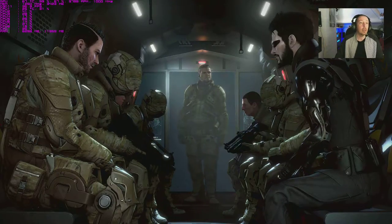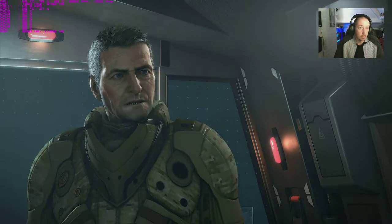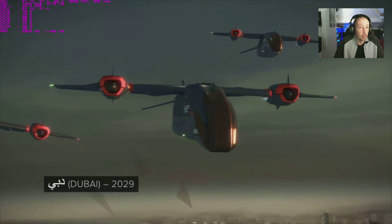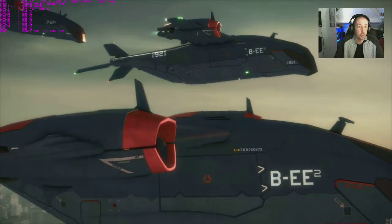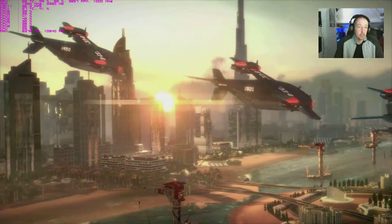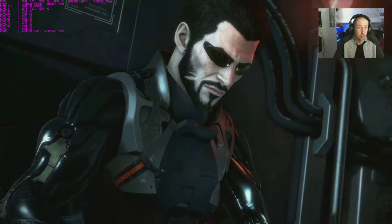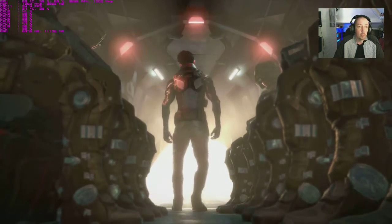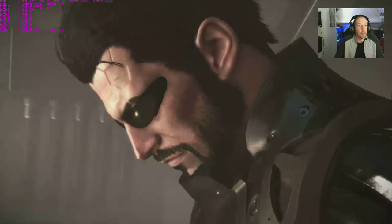We're in MSI Afterburner currently. Let's have a look — GPU is maxed. Memory isn't too heavy, shared across all eight CPU cores pretty well. Temperatures aren't high. We're sitting at around 30 to 36 frames per second — not too good. However I did notch everything up as you saw, so let's see what happens when we get into actual gameplay. Still hovering around 34 to 35 frames per second.